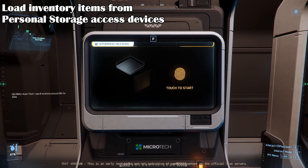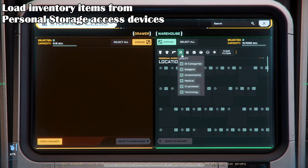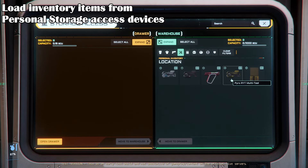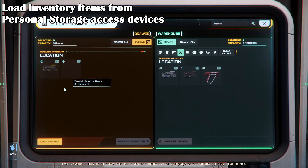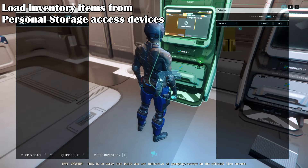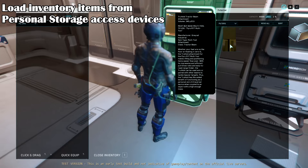You can also load personal equipment from storage using the personal cargo interface devices located everywhere in cities and stations. This also applies to items you buy from shops. You will have to pick purchases up from these devices if you want to equip new armor, weapons, food, or gear that you just bought or had stored in that location.